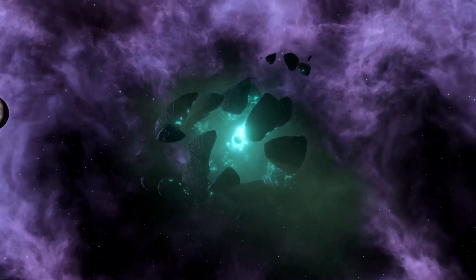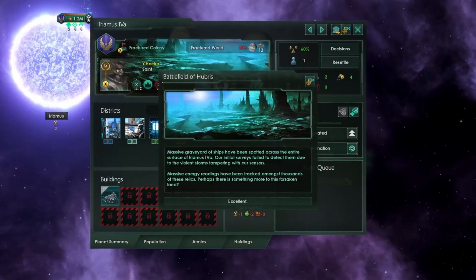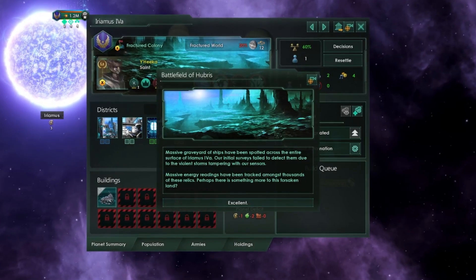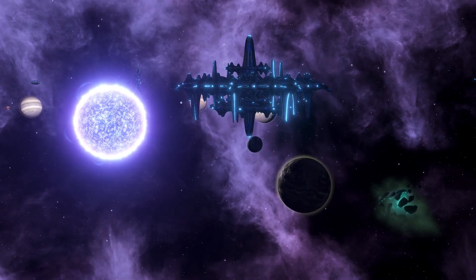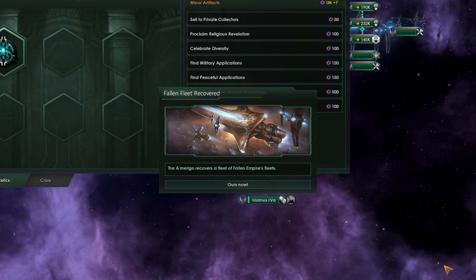Throughout the galaxy you may also find fractured worlds. They are riddled with anomalies and on their surface lies a massive graveyard of ships, and if you've got what it takes, you may restore an ancient research station and retrieve a powerful relic capable of summoning fallen empire ships.